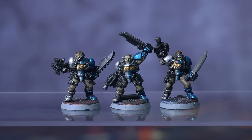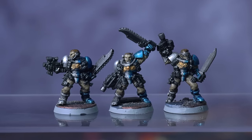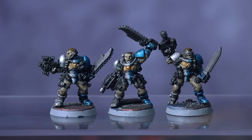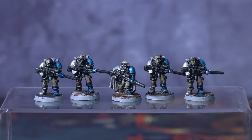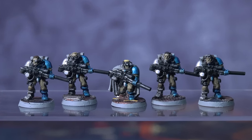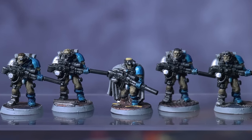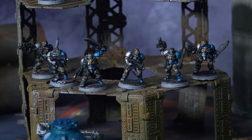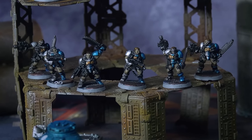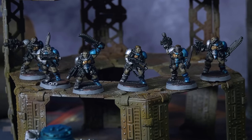My two tactical squads are backed up by two scout squads made from the 90s metal scout kit, which is still the best looking Space Marine scouts kit in my opinion. The sniper squad had previously been converted by someone into a sort of Mechanicum unit, so I had to rebuild their sniper rifles out of plastic tubing and replace their heads with some plastic scout heads. Originally these guys bolted out the troops choices, but then the current codex came out and they became elites, so those tactical squads might get split up a bit in the future.